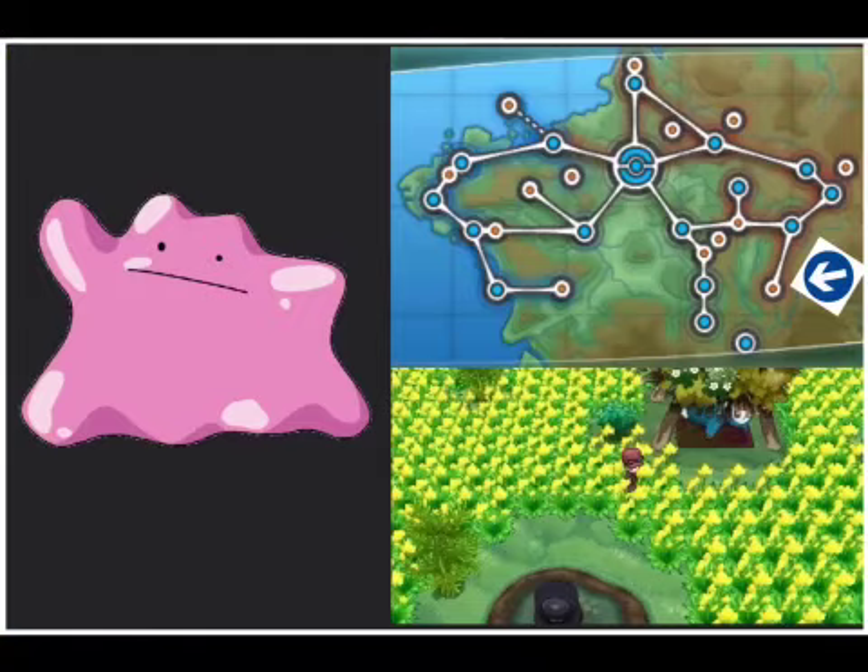Step 2. After you raise your Pokémon starter to its final evolution, go to the Pokémon Village next to Snowbelle City and catch a Ditto — a Ditto that can transform into any gender Pokémon — that will help you to get a Pokémon egg from the daycare building.